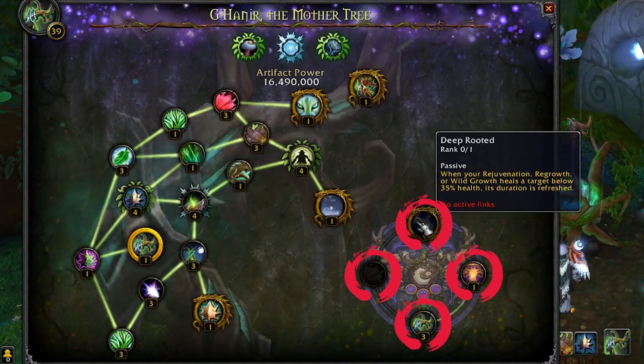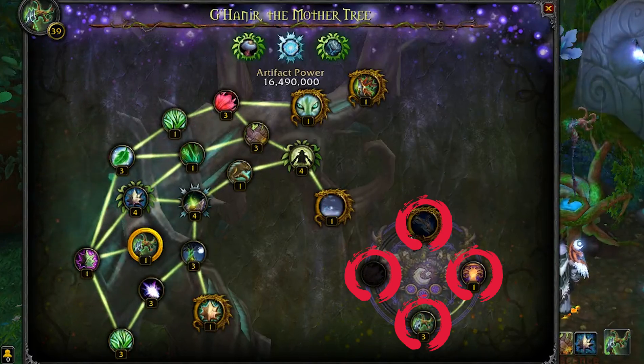Deep Rooted basically makes Rejuvenation — even without a Wild Growth — heal a target below 35% health, and this duration is refreshed. This will most likely yield the highest HPS increase, but it would be harder to get because it requires you to get all of the new artifact traits, so it'll take a bit longer.